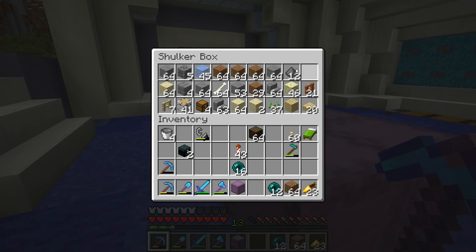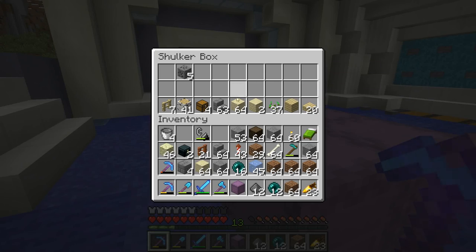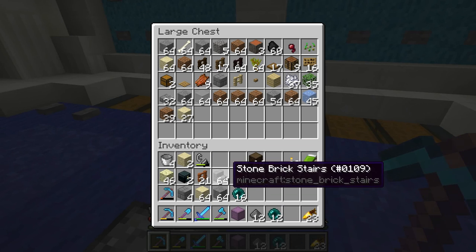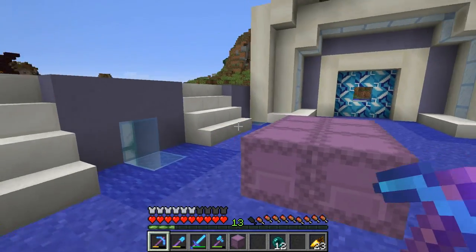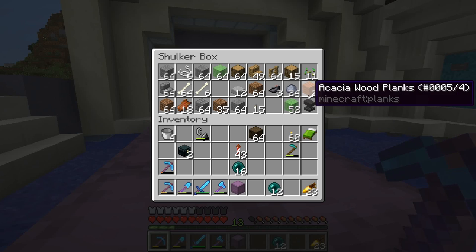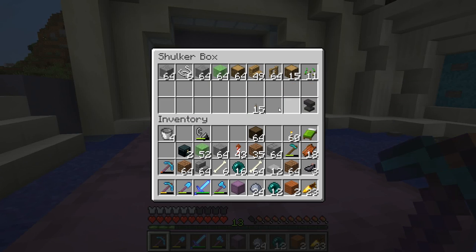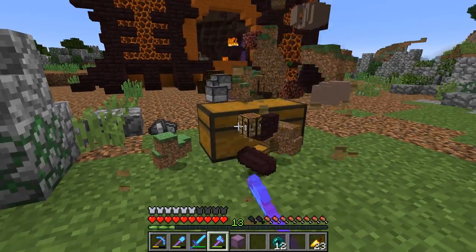Etho, you spent so long building the nexus and you never use it — what's wrong with you? I actually do use it — just not on camera usually. But this is a perfect opportunity since we're in cleanup mode. This is one of the most wonderful features of the nexus — it automatically sorts stuff. So I can just drop off all this garbage and it will go into the proper chest. Alright. This has been here since we built the smelter. Not anymore.